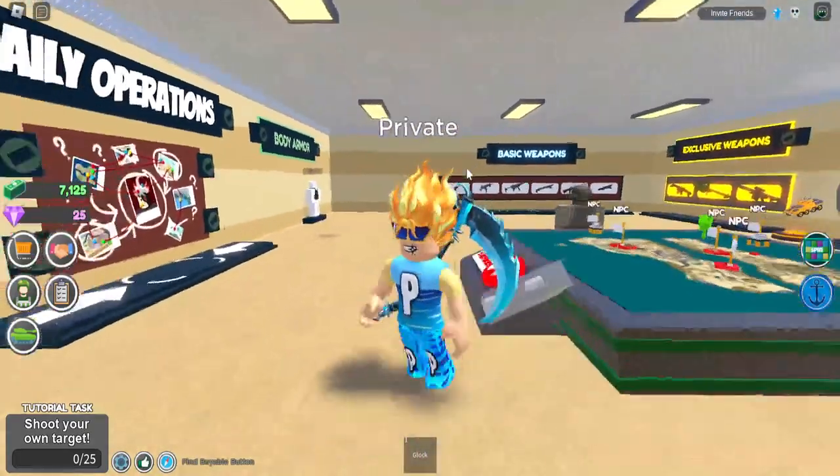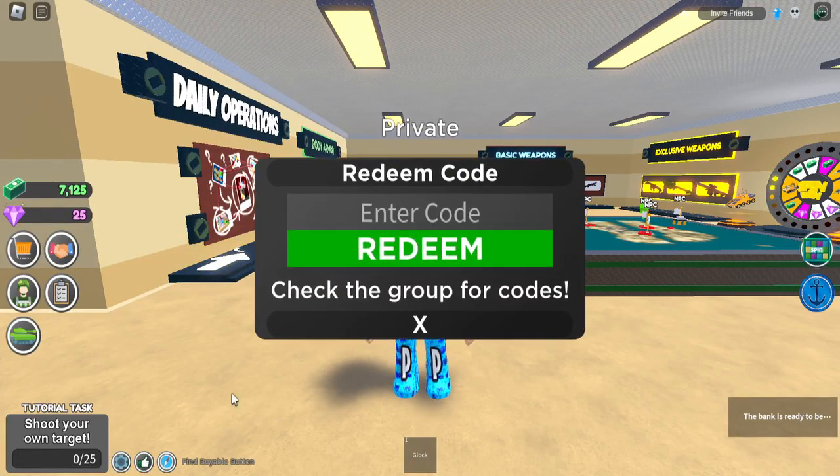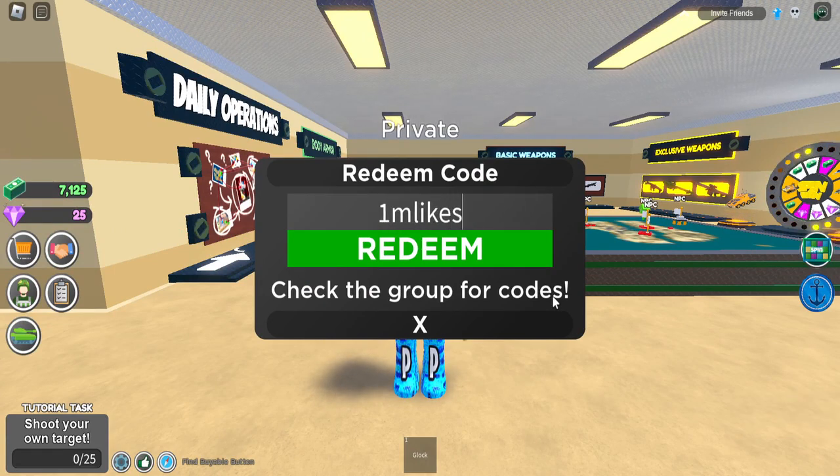To enter codes here in Military Tycoon, if you don't already know, click the thumbs up button in the bottom left-hand corner. Let's get started with the first code, and that is going to be 1mlikes — all lowercase, no capital letters.